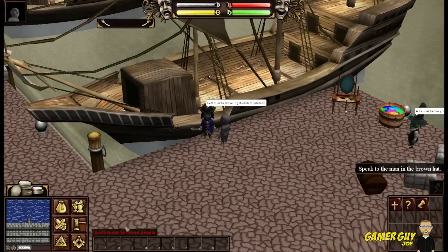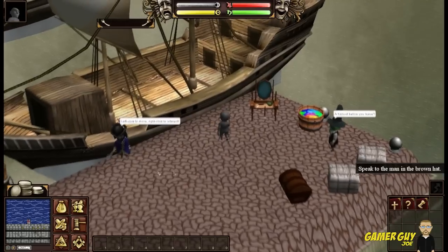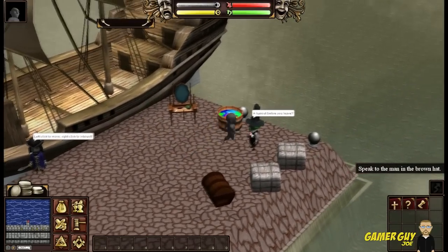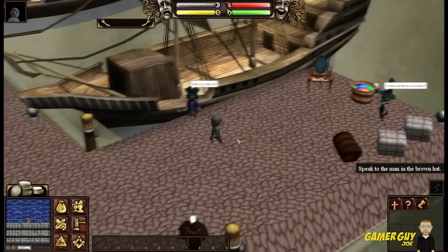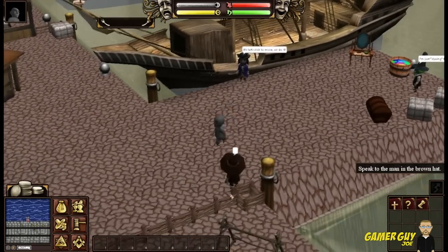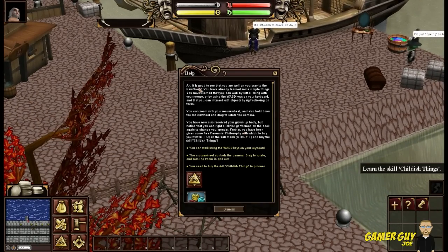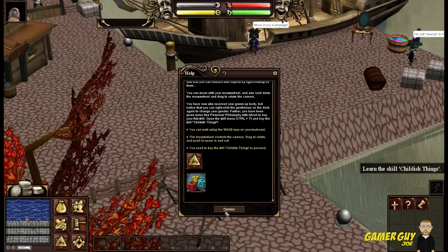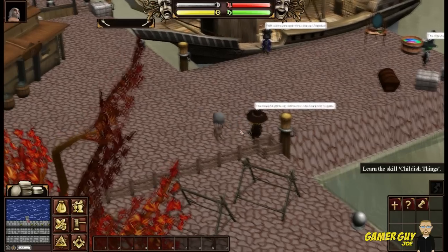Left click. I don't speak to naked people. Your hat is brown, right? This guy has a brown hat. Alright, let's speak to this guy. It's good to see you. I'm not going to read all that. You need to grow up before you can head off, pilgrim. Alright, learn the skill childish things. Hey look, I'm naked now. God damn it, you need to get in shape, Joe.